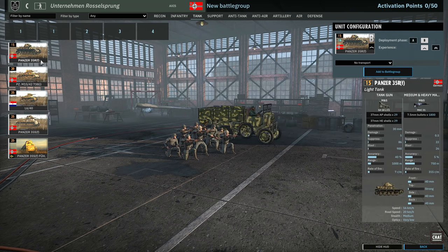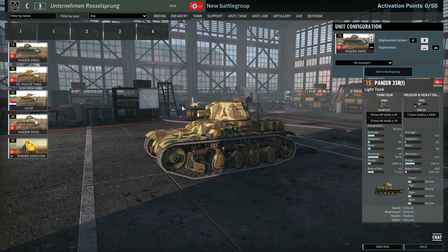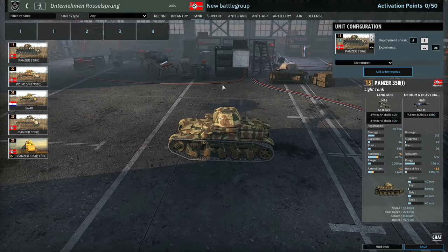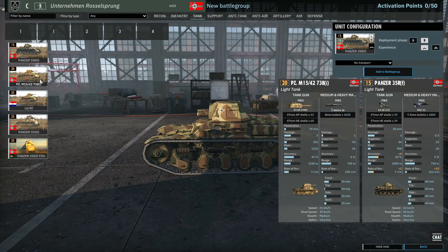Moving on to the tank tab — it's pretty bare, a lot like the other division, the Nov. They have Panzer 35s: eight in A and 16 in B, so availability much more significant than the Yugoslavian counterparts.